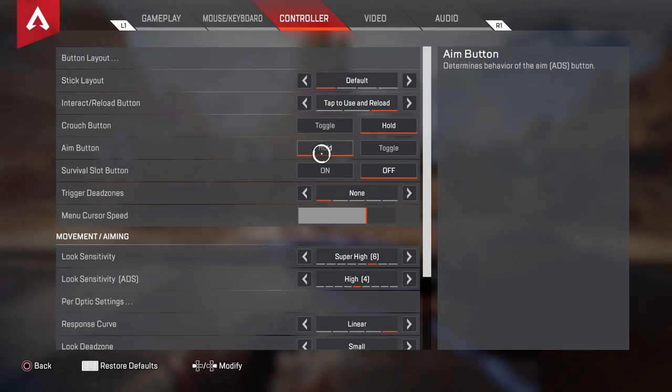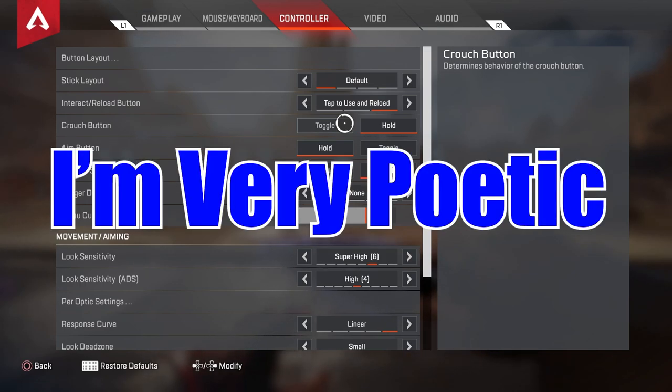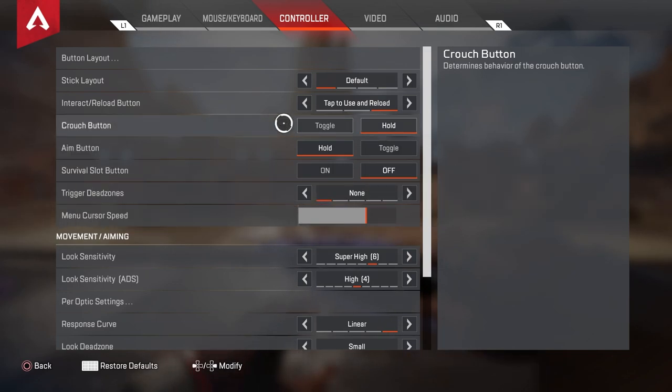Tap to use and reload, crouch hold. I don't use a scuf controller. I use a regular DualShock PS4. And I bought the official PS4 attachment — the small one — so I have a programmable button for crouch, which makes it easier to hold my aim.